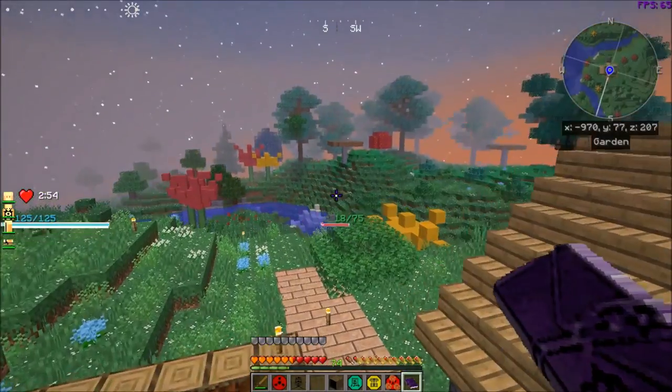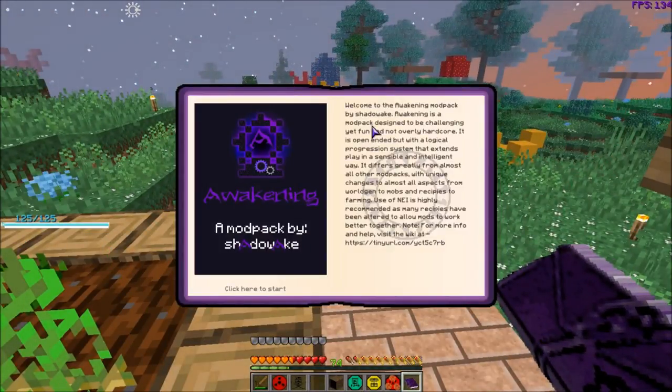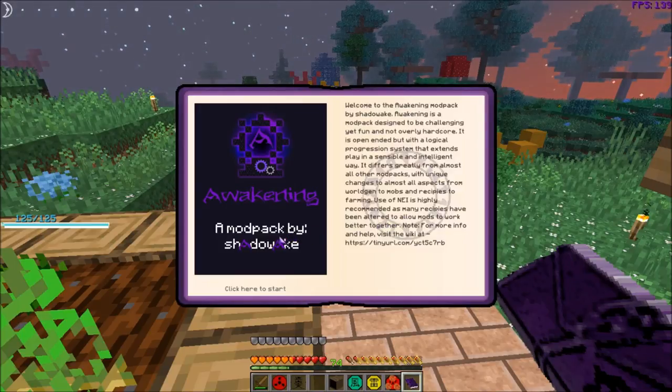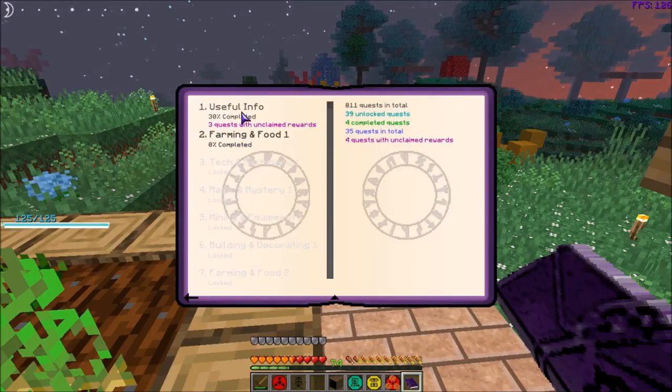Let's take a look at the Awakening quest book. 'Welcome to the Awakening mod pack by Shadow Wake. Awakening is a mod pack designed to be challenging yet fun and not overly hardcore. It is open-ended but with a logical progression system that extends play in a sensible, intelligent way. It differs greatly from almost all other mod packs with unique changes to almost all aspects from world gen to mobs and recipes to farming. Use of a quest book is highly recommended as many recipes have been altered.'